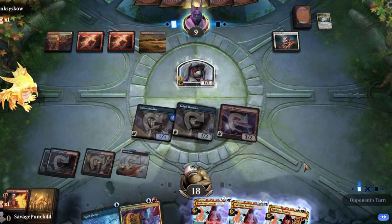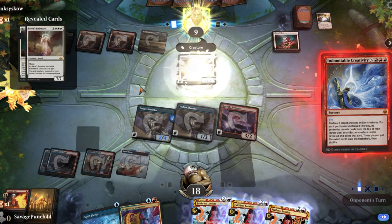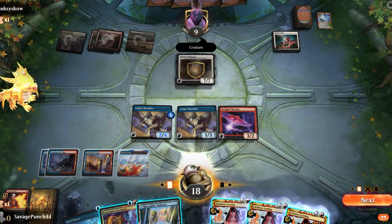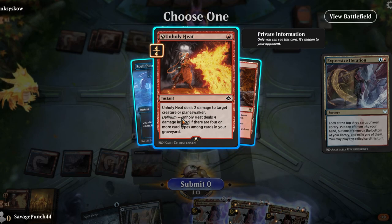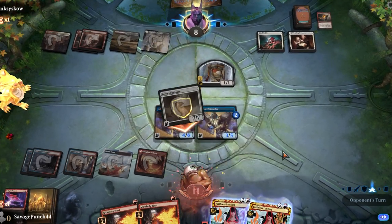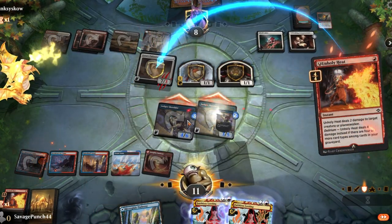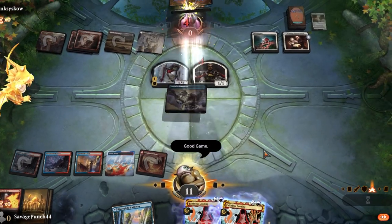This game was against Boros Creativity, and we were running pretty well before our opponent cast Creativity. They found a Serra's Emissary, which gave them and their creatures protection from creatures. We managed to find an Unholy Heat off an Expressive Iteration, then another one off of Faithless Looting. Even after killing our Phoenix and attacking us for 7, we cast 2 Unholy Heats to kill the Serra's Emissary, growing the Ledger Shredder thanks to connive, and we swung in for exactsies.